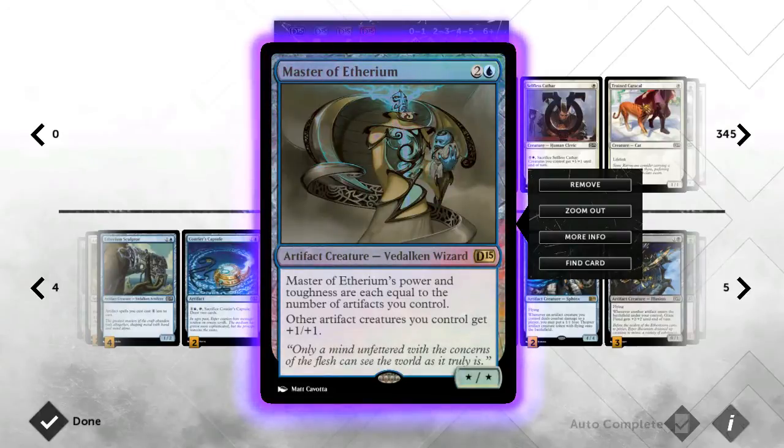Here's one of the hammers of the deck — Master of Etherium. His power equals the number of artifacts you control, and artifacts get +1/+1. It's one of the new cards given to us and this guy is just nuts. You can turn your whole board into something threatening and game-ending really fast. I've had him as a 13/13 before and beat a Consecrated Sphinx because of it. Wish we could run four, but they only give us two, so we run two.